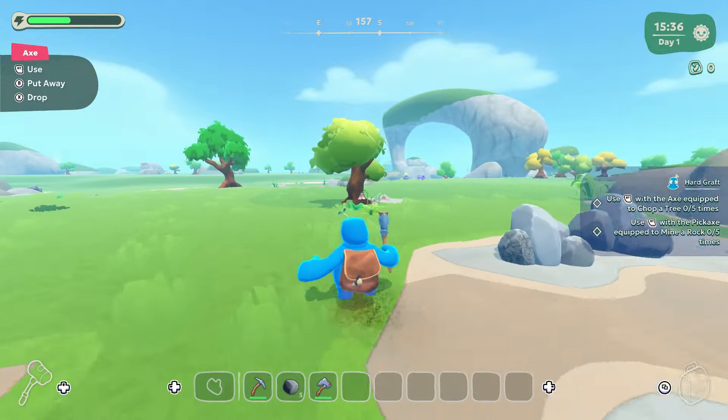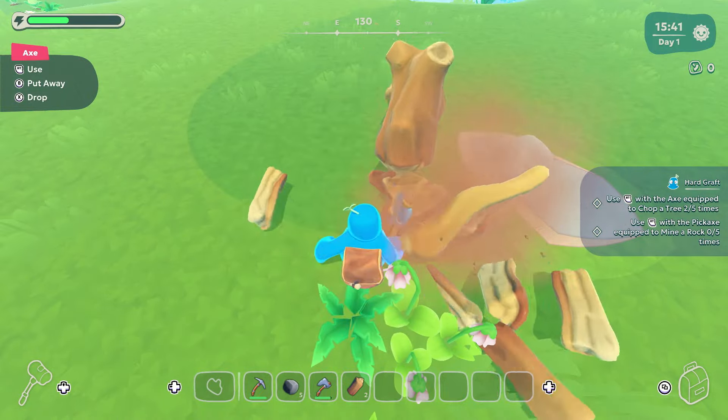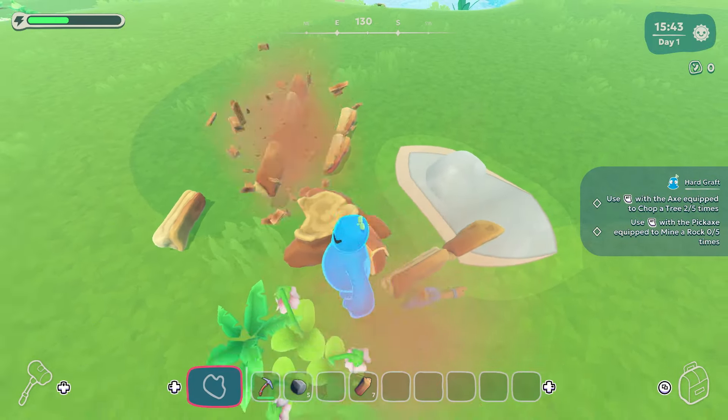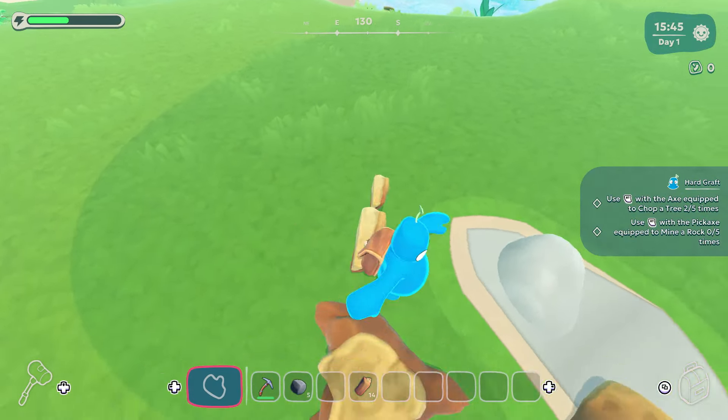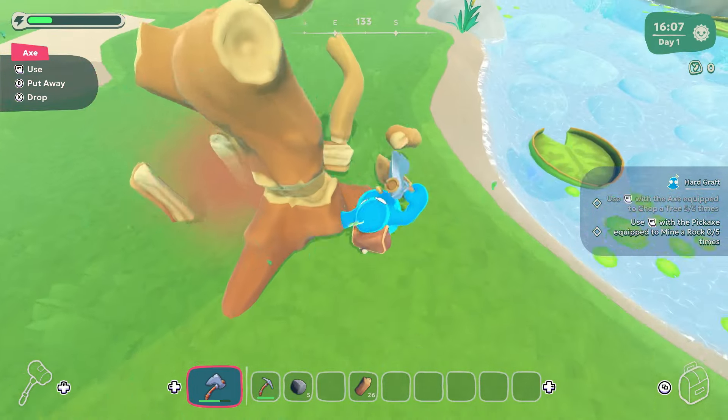All pretty basic stuff. Let's run around, chop trees. Typical survival fare. That was pretty good — it all splits out. So no more chopping the big logs. That's good. More trees, thank you very much.